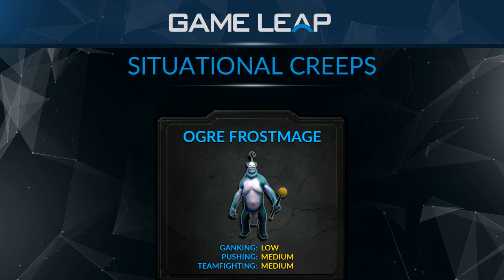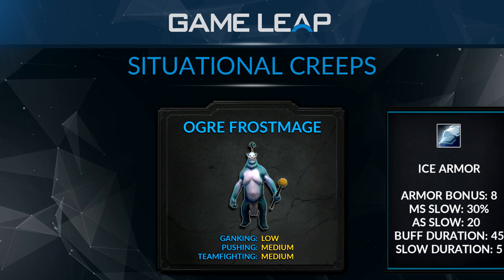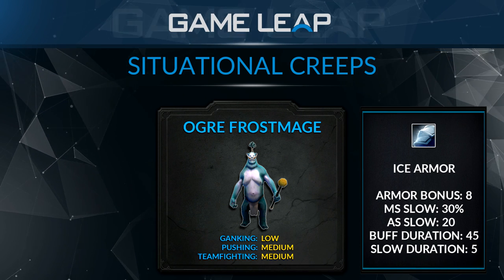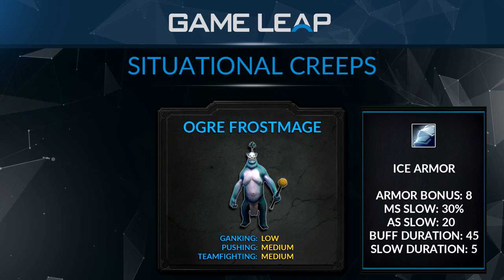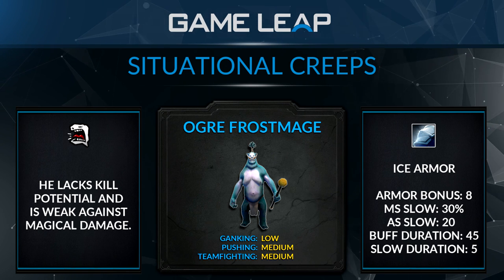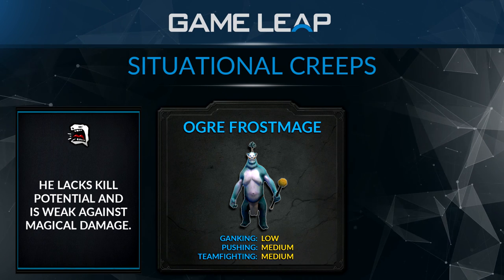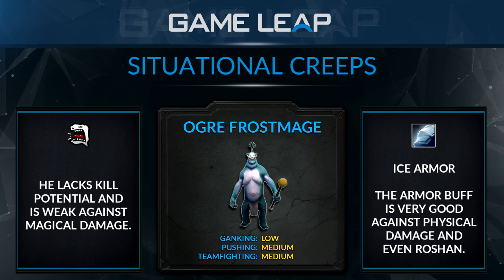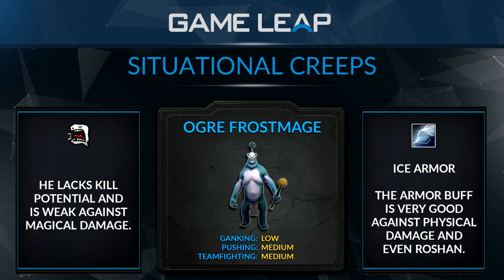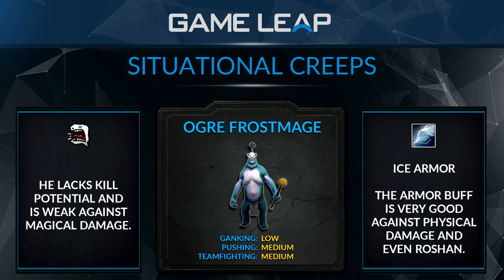Next is the Ogre Frost Mage — a pretty situational blue dude. He's best used against high physical damage lineups, someone like Templar Assassin or Lifestealer, especially if they're melee, because the slow really affects them. He's mainly a defensive creep — you can't really use him to kill anything. Against a Zeus or heavy magic damage lineup he's pretty worthless. He's also decent at slowing the damage Roshan does because he's like an improved Ice Armor from Lich, lowering the damage your heroes and creeps take by slowing Roshan's attack speed and the increased armor.